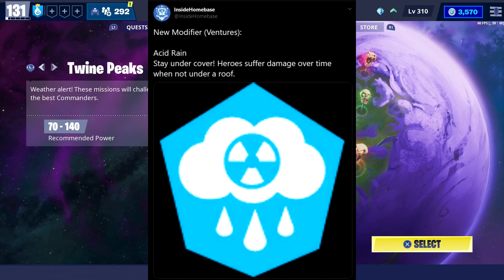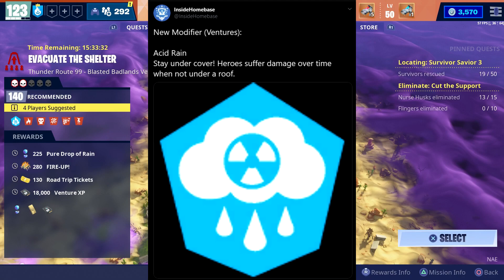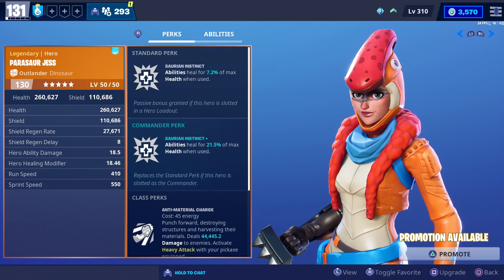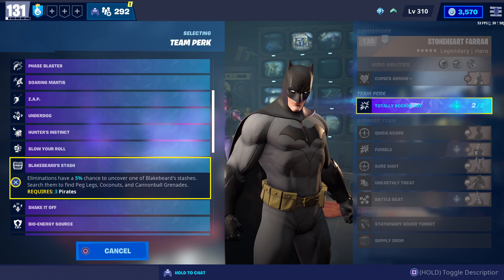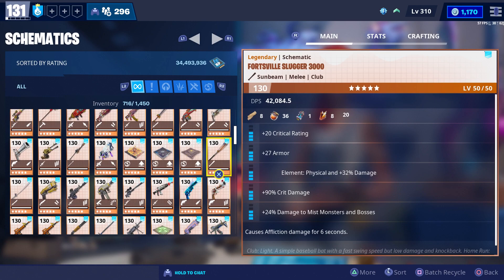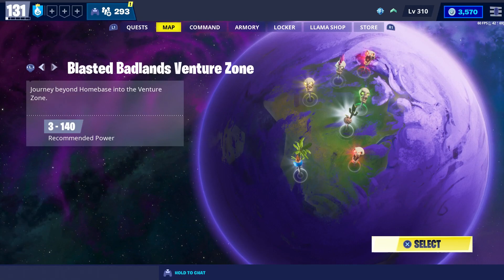The other modifier is called Acid Rain. For this one, heroes will suffer damage over time when they're not under a roof, so you're going to have to constantly build or find ways to heal yourself. You'll probably want to use heroes that increase your health like Parasaur Adjust, Tricera Ops, or Birthday Jonesy. You could also use Crossbones Barret to get coconuts, or Bladebeard's Stash as a team perk. Weapons like the Ginger Blaster, the Candy Corn, or melee weapons with life leech can also help you get your health back.